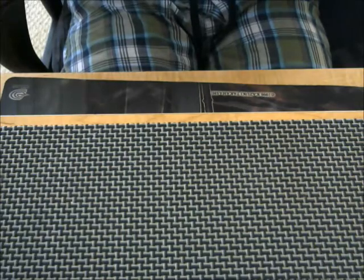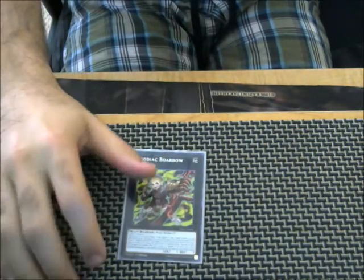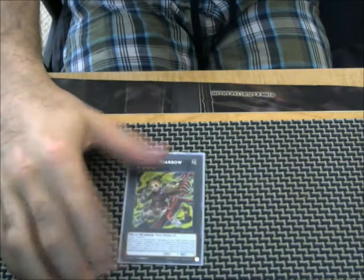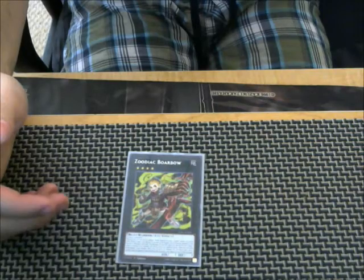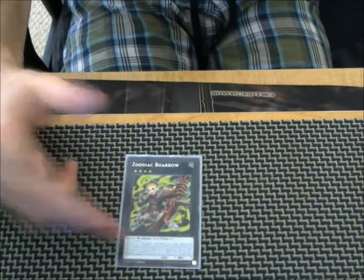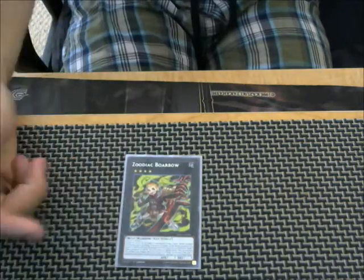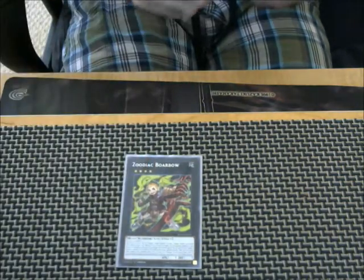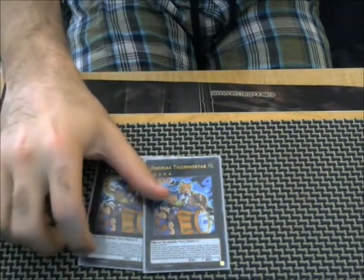For the extra deck: one Borbo. Some people play two, but I think the whole extra deck and main is kind of player preference. I like one Borbo because you're sending it back anyway by doing the combo. If you're playing a second Borbo, all you get to do is send back a second Tiger King, which you're playing two of anyway, so it doesn't really matter.